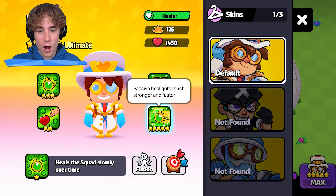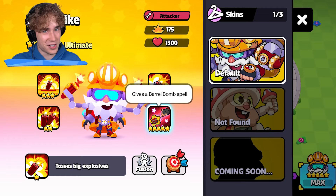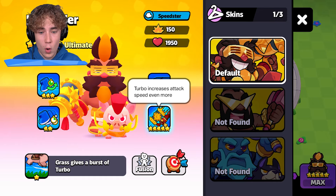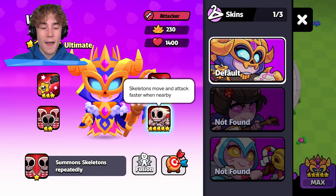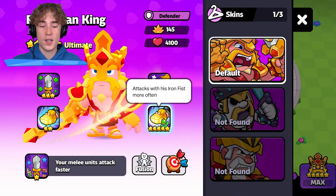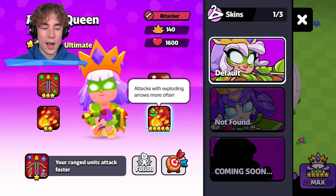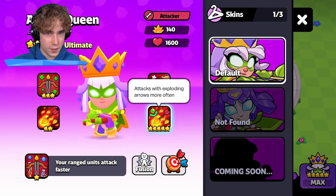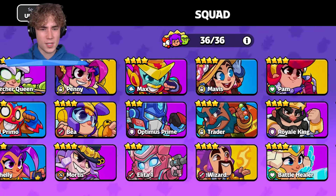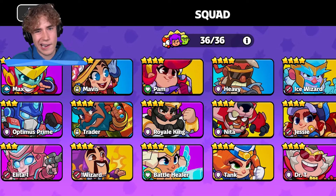For the medic, passive heal will get much stronger and faster. For dynamite, you're now going to be getting a barrel bomb spell, which looks kind of OP. For the hog rider, your turbo increases attack speed even more. The witch's skeletons will now move and attack faster when they are nearby you. The king will attack with his iron fist more often — that ability that stuns you; it's really OP. And the queen will now attack with exploding arrows much more often. The bandit isn't listed here — it seems the bandit is not going to be getting a new evolution.